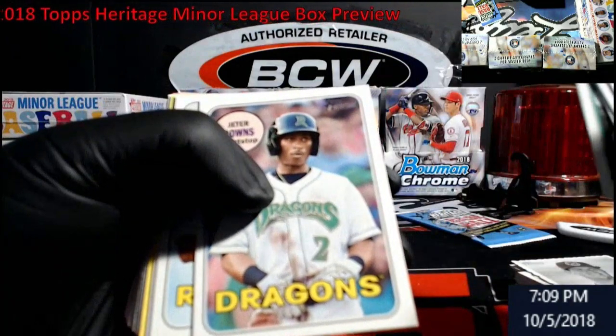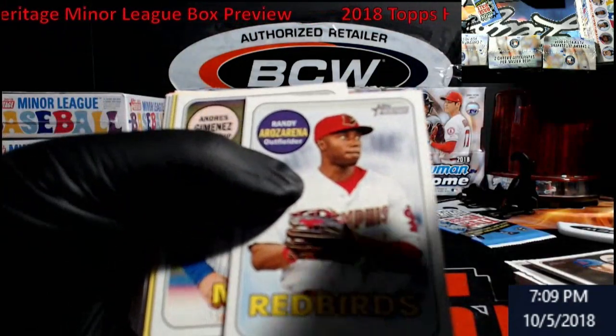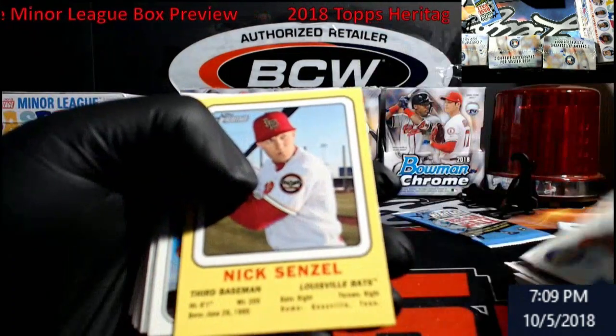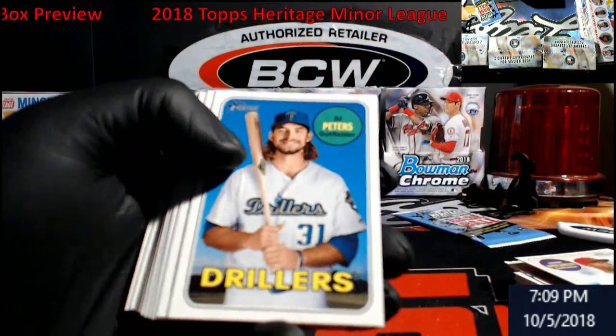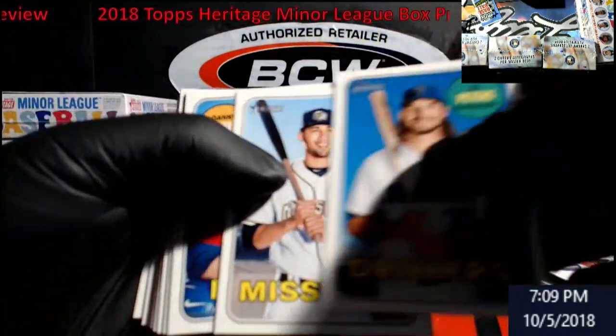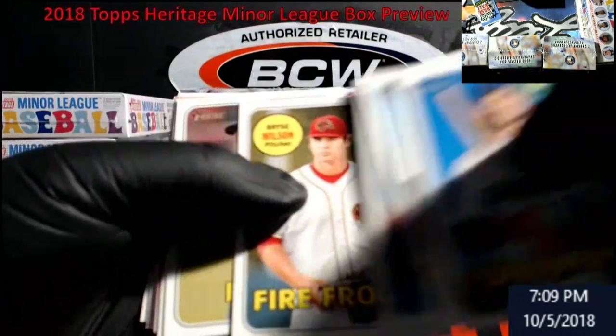Twins — Royce Lewis, Jeter Downs, he plays on the Dragons. Another Nick Senzel, yellowish — looks like a box topper. They cut the box back. And Titus Jr. This is kind of cool, I like this stuff.